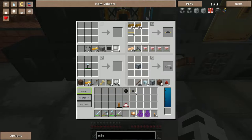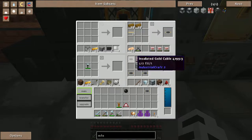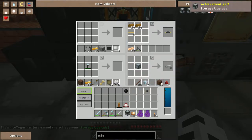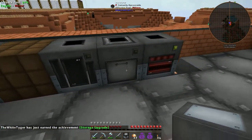All right, so the MFE recipe goes: cables on the outside, energy crystals in the corners, and the basic machine casing in the middle. Bada bing bada boom — storage upgrade, all right!